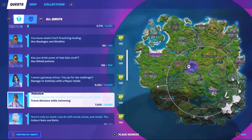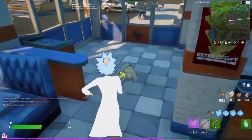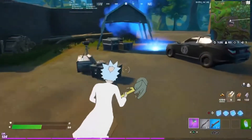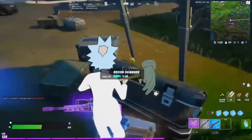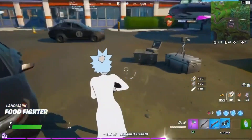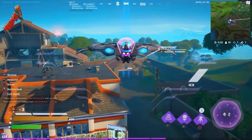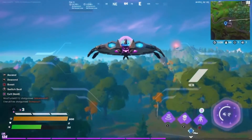What else can I show in this video quickly — collect nuts and bolts, perfect. Here's an IO chest. And also, in that little shed there, Chimera's alien artifacts can spawn there.